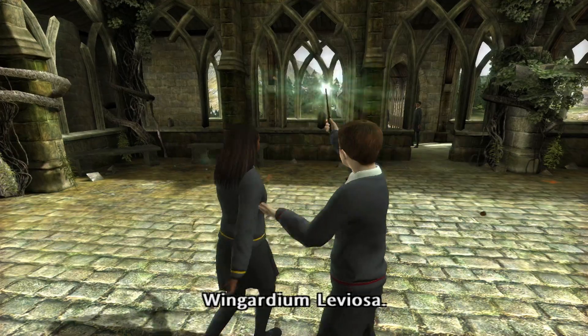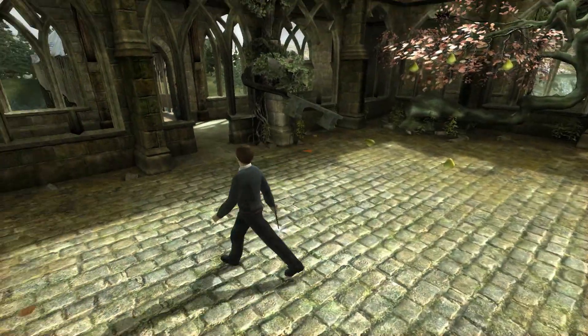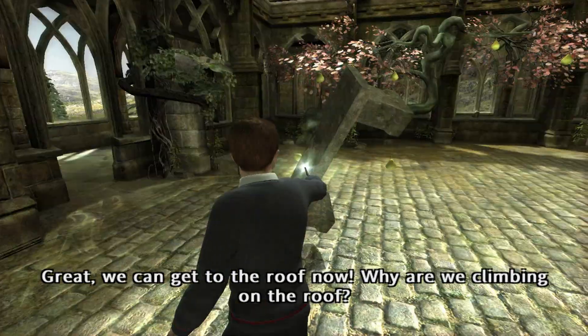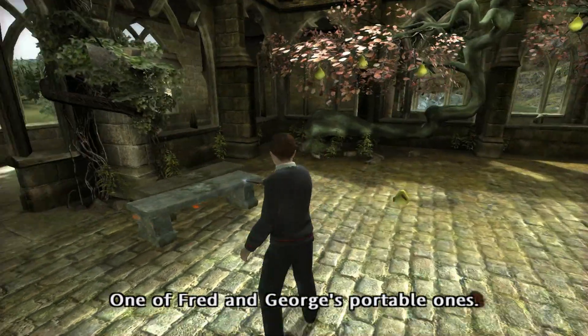Wingardium Leviosa! Water stinks. Great! We can get to the roof now! Why are we going to the roof? To get to the swamp! There's a swamp on the roof — one of Fred and George's horrible ones.